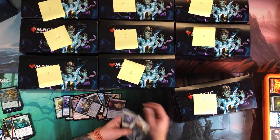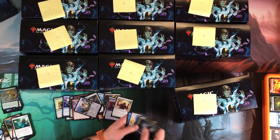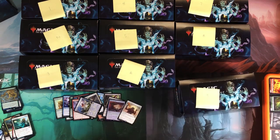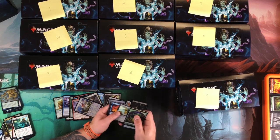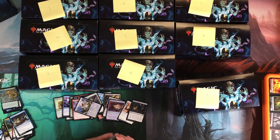Foil Phyrexian Altar — now this box is turning out to be pretty nice in the last third. Daybreak, pretty decent. Foil Phyrexian Altar — that is really sweet. Spoils of the Vault and Shriekmaw are okay, but we got a foil Treasure Cruise.